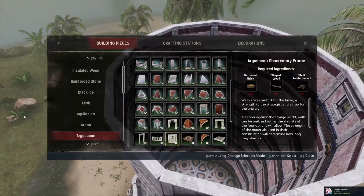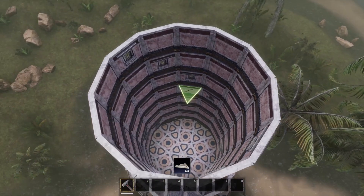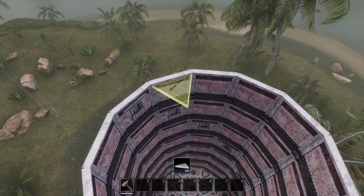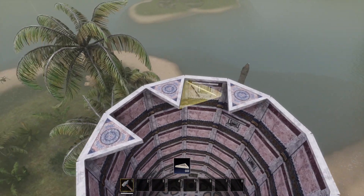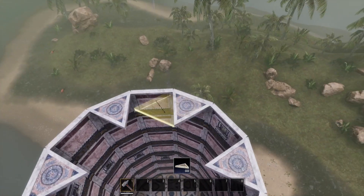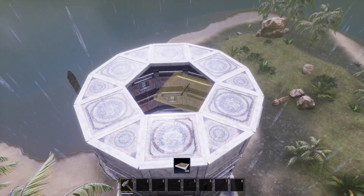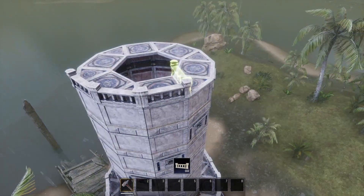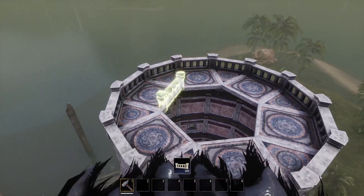We're going to go back in with another layer of ceilings — the wedge ones. We want to make sure we keep the same pattern. This is where the squares go, and with this shape it doesn't really matter as much where you start because of how rounded it is. But I just want to keep a consistent pattern. So one layer like this, and then go back in with our observatory fences, all the way around. Just like that.